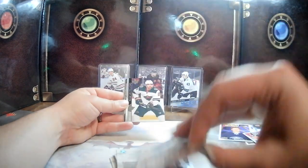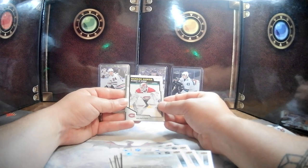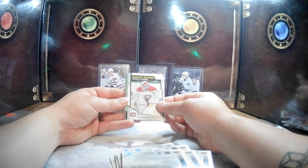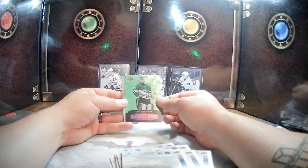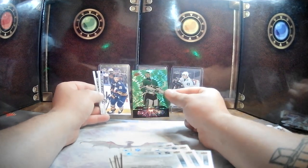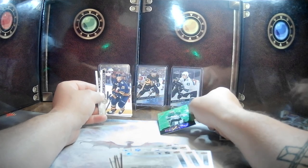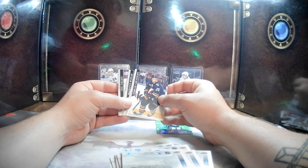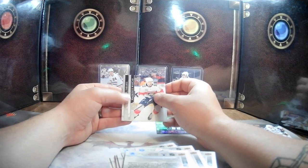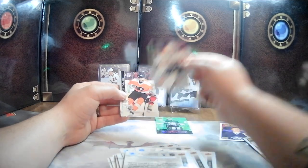Mikko Rantanen, Marcus Foligno, Jake Debrusk, a Marquee Rookie — Michael McNevin for the Habs. And a Jake Oettinger Green Dazzler — ooh, shiny! These are cool cards. I have pink ones, I have blue ones — I'm not sure if I have any green ones yet. Zimus Girgensons — I'm really bad at pronouncing names, so forgive me. Mackenzie Weegar and Joel Farabee.